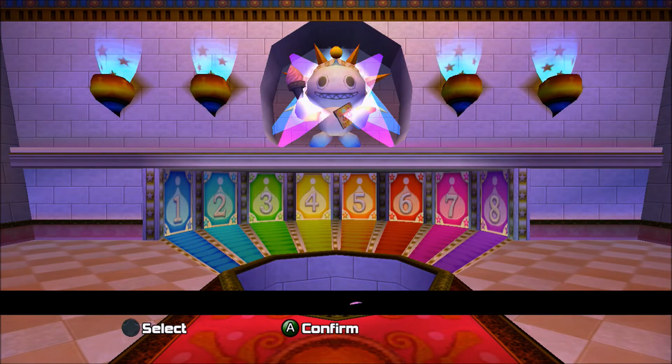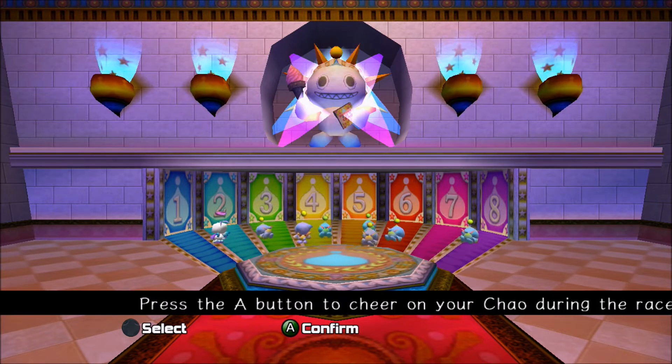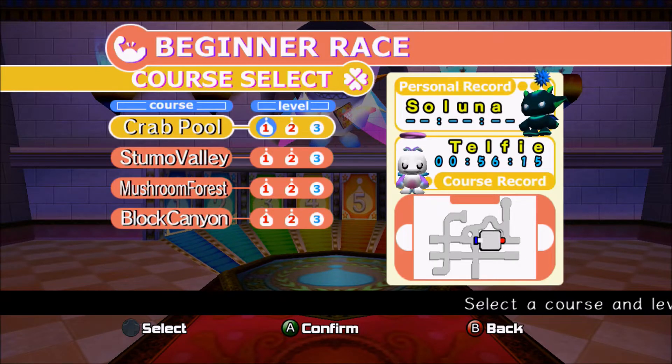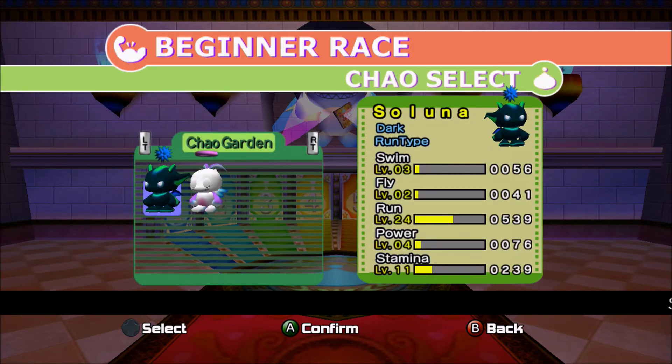Quick note: your Chao's stamina will slowly deplete over the course of a race on its own - it's very slow but you'll notice it. Make sure not to use so much stamina that it'll just deplete on its own, because that's just as bad as overusing it yourself. As you can see, I've now made it through level two on each and every one of these stages, which is great. The longest one is Crab Pool at 56 seconds; the rest take less than 30 seconds each. Now, each course primarily tests one area of strength - swimming, flying, running, or power - and our Chao each have their own strengths to consider.